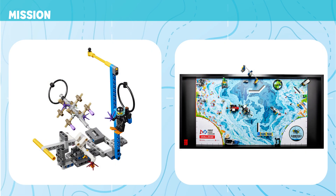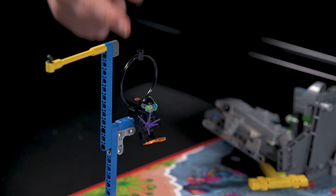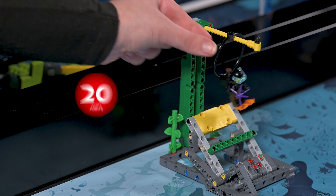Mission 4: Scuba Diver. Help the scuba diver transport new coral from the nursery to the reef. Points are scored if the scuba diver is no longer touching the coral nursery, and if the scuba diver is hanging on the coral reef support.